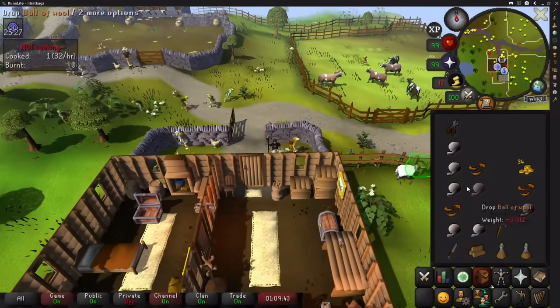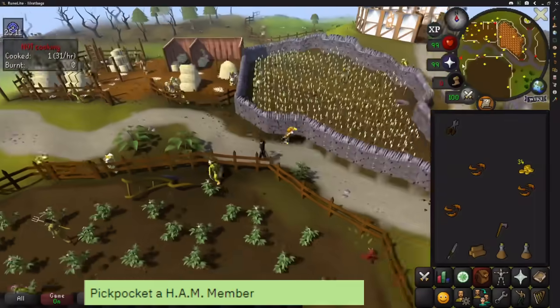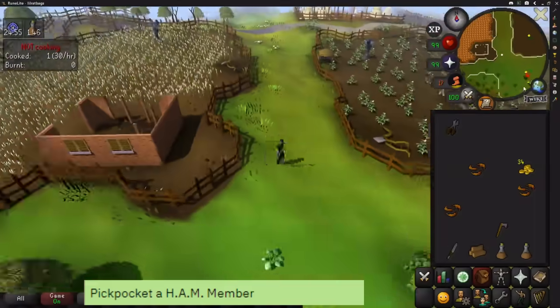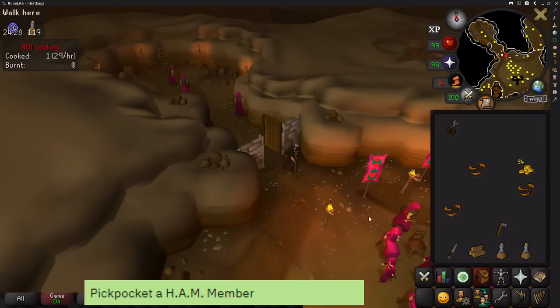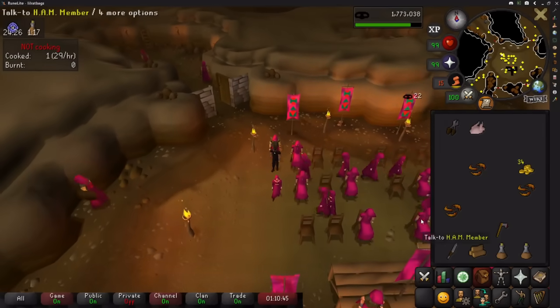Then go to the HAM hideout and pickpocket any HAM woman. Optionally, you can keep going here until you get a steel pickaxe, which gives you an extra task in the method — it's a 1 in 50 drop though, so without the relic I personally wouldn't bother.